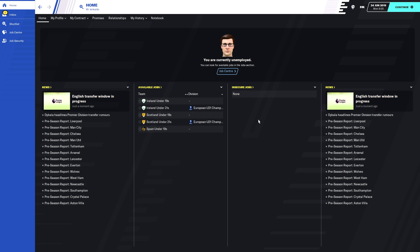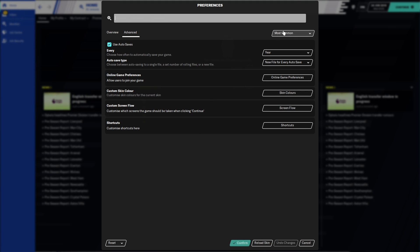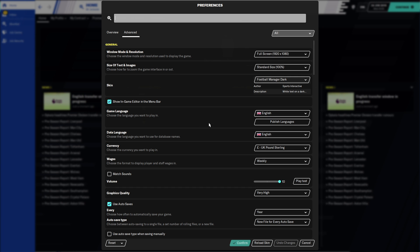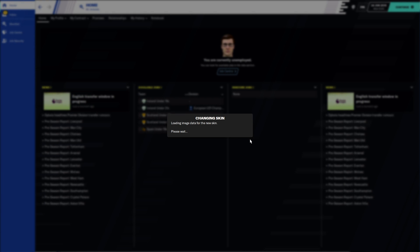Once that's done and everything is downloaded, go to your save — it doesn't matter if it's a current save or a new save. Go to FM, then Preferences. In here go to the Advanced section and change from Most Common to All. Scroll down a little bit and you'll get to the Skin section. Make sure you've got 'use caching to decrease page loading times' unticked, and tick 'reload skin when confirming changes in preferences.' Click Confirm and when this is done, all the logos, kits and everything installed in your files will appear in the game. It might take a while depending on how much you've installed, but it will also fix a lot of the names.